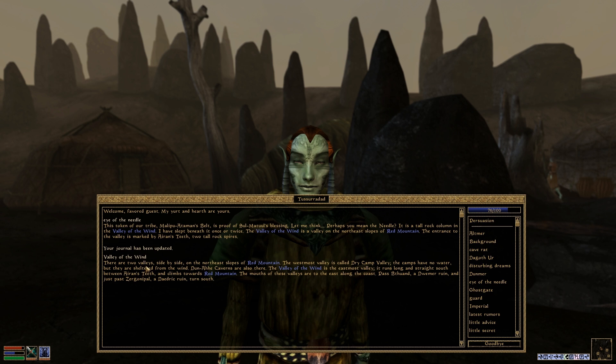Valley of the Wind — there are two valleys side by side on the north east slopes of Red Mountain. The westmost valley is called Dry Camp Valley; the camps have no water but are sheltered from the wind. Dunah Caverns are also there. The Valley of the Wind is the eastmost valley. It runs long and straight south between Airan's teeth and climbs towards Red Mountain. The mouths of these valleys are to the east of the coast, along the coast past Bithwand, a Dwemer Ruin, and just past Zergonipal, a Daedric Ruin — then turn south. So I have the Needle and the Valley of the Wind.